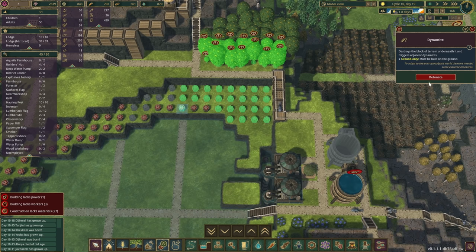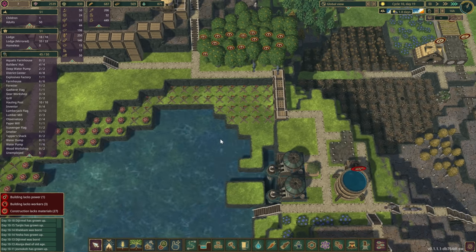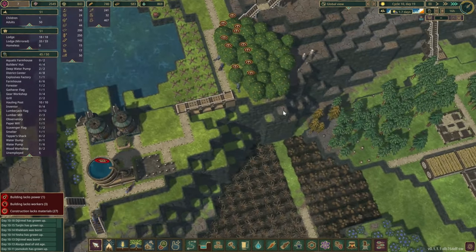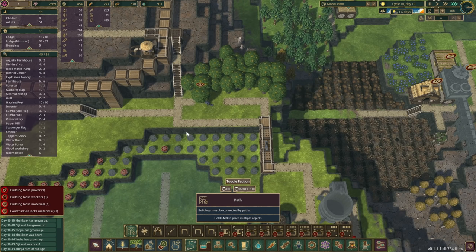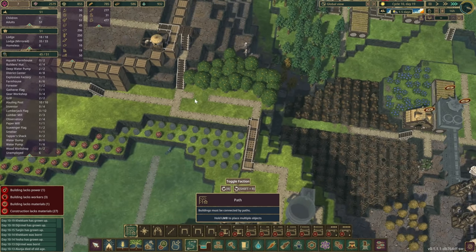We'll do something like so — detonate. Now we should be able to access most of it. Unfortunately, we don't have any dynamites just yet, but as soon as we get some, we'll be able to construct most of it. A few more trees — oh, actually they have brought one in already, which is good. Another one over there — beautiful.